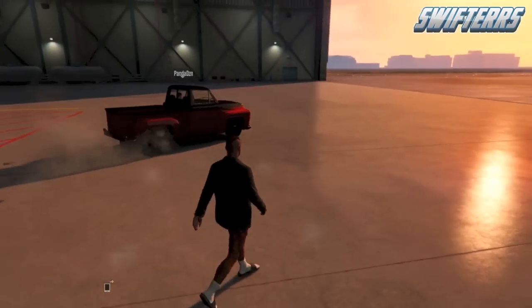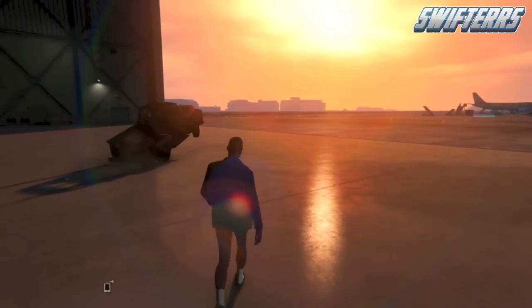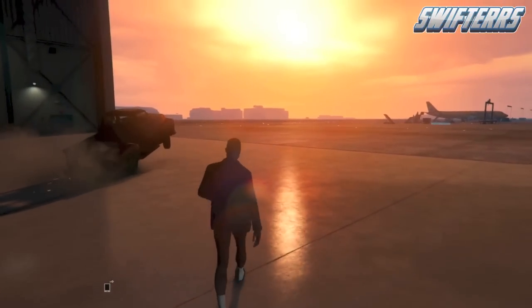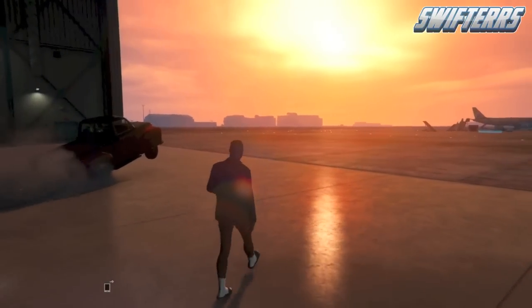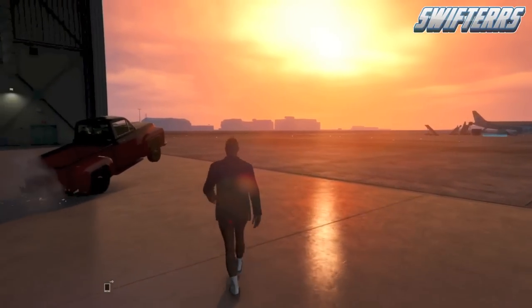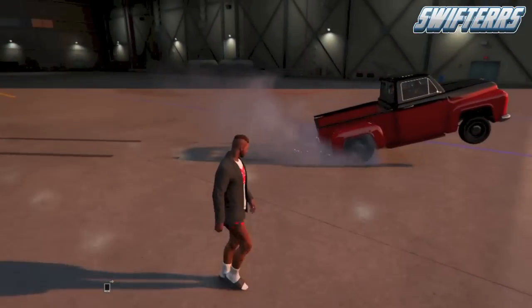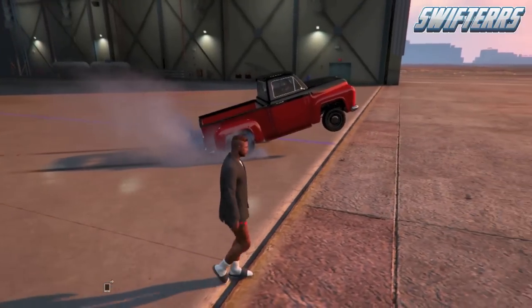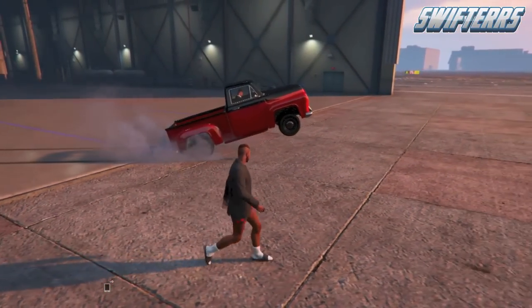When doing this glitch, you guys need to make sure that you are using a vehicle that has rear wheel drive. I recommend using muscle cars — for example the Saber Turbo seemed to work just fine, which was the vehicle I was using, and my friend was using the Vapid Slam Van. Both of these vehicles were excellent at doing this glitch, but once you finally get it down you can repeat it over and over again to impress your friends or anyone else in GTA 5 Online.